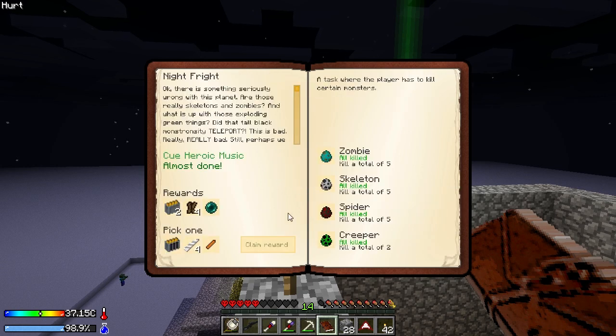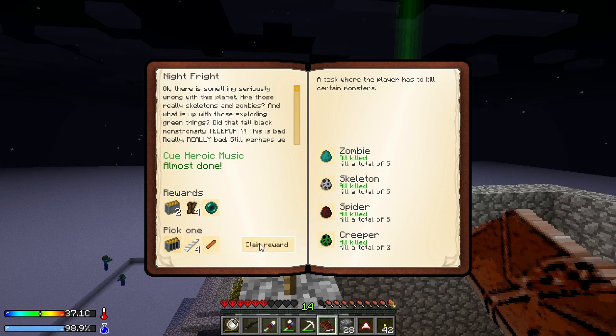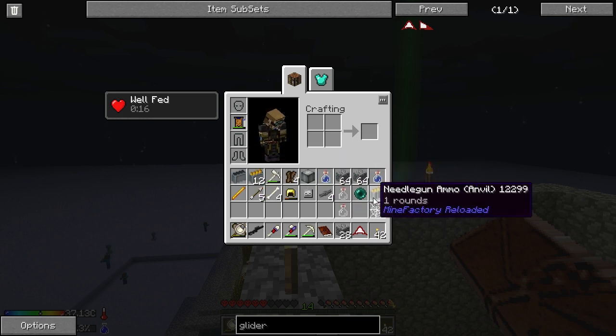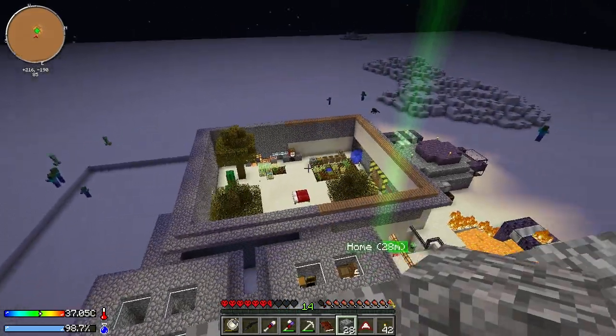Does that mean we have a completed quest? Yep. Awesome. So what kind of reward do you want me to pick? Anvil Needle Gun? That's funny. Feather Fletching or Copper Sword Blade? Copper Sword Blade seems out of the question to me. Feather Fletching I think is pretty easy to get if we have feathers. I'm going to go with Needle Gun Ammo. Well, that's cool. We got an ender pearl. Needle Gun Ammo — it's an anvil. It shoots an anvil? Yeah, like an anvil lands on the head of whatever it hits.